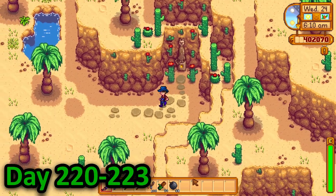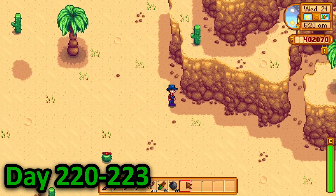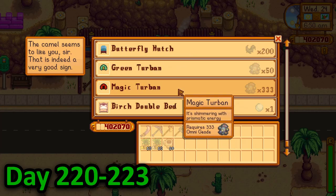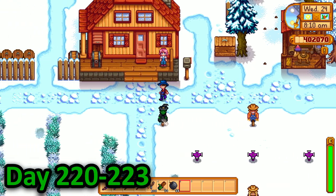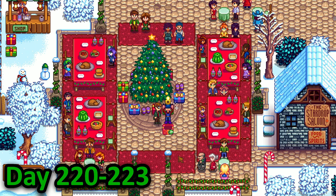I warped straight to skull caverns on day 220 ready to make it to the bottom. I ran over to the trainer and realised there was a very small problem — he only sold staircases on Sundays. It was Wednesday. So the only course of action I could take was wait, which I did. I killed the time by mostly fishing, talking to villagers, and attending the feast of the winter star.